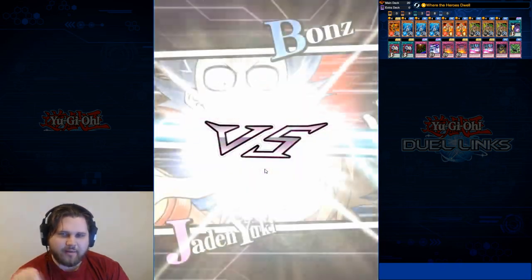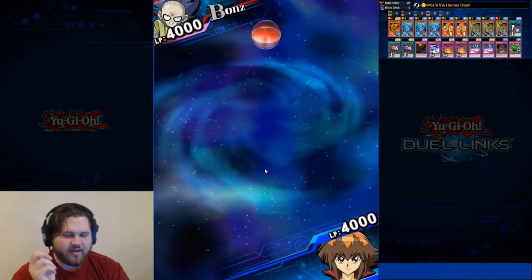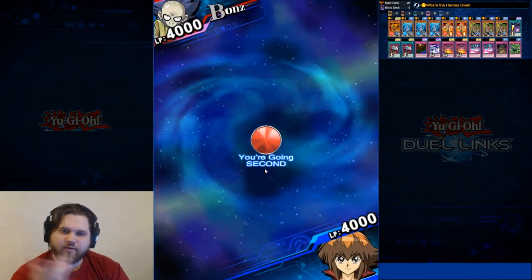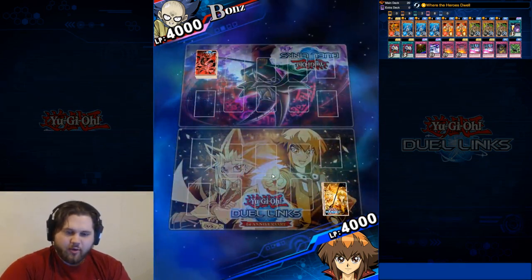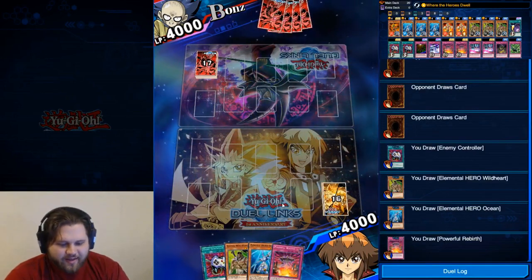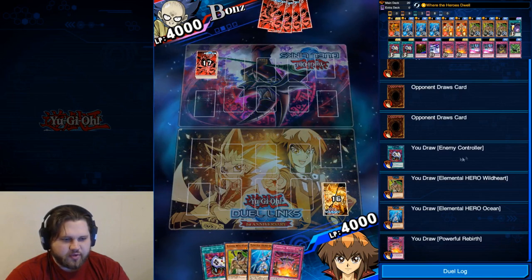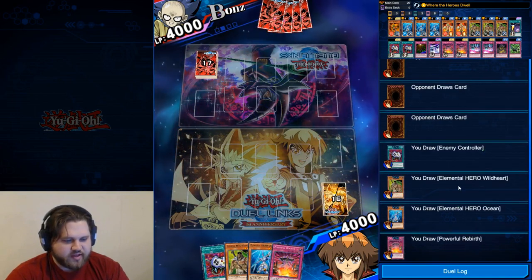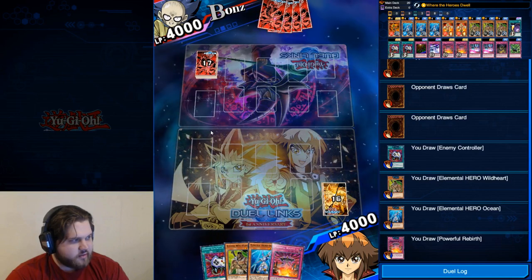Dark Worlds are only usable with Teia on Dual Standby to try and solve those consistency issues, but you still have those problems and nothing really fixes them. A lot of the most common backrow in the game right now just wrecks you — you summon Trance Archfiend and get Floodgated, your Dark World Lightning is set and it can't be flipped, so the card has to stay set and doesn't trigger discards. So much goes wrong for the deck.